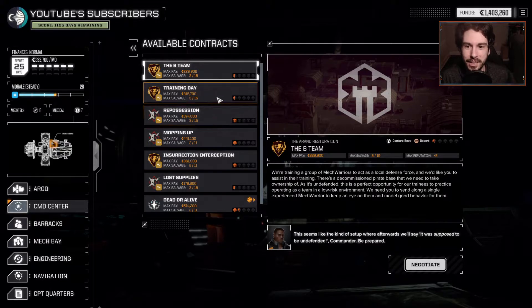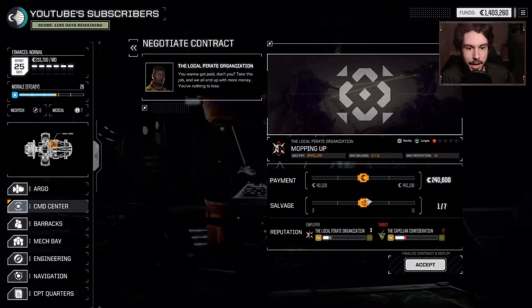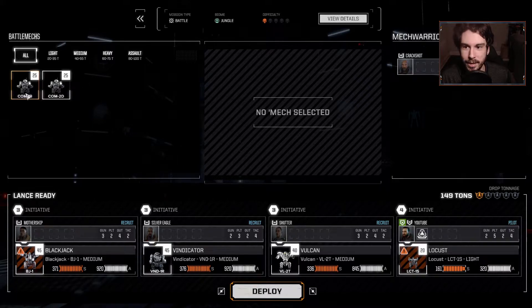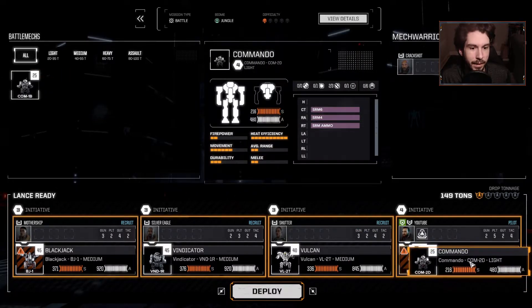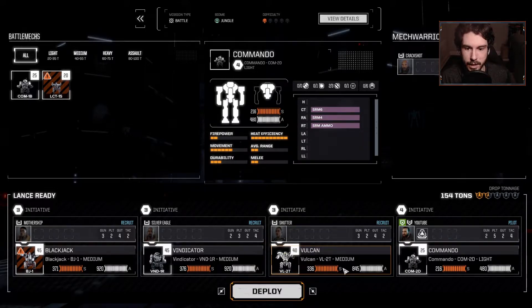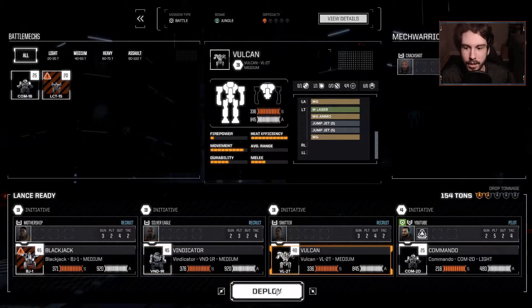Just got done playing three hours of this on stream. If you are not following the stream, I highly recommend it — it's a lot of fun. We're naming the pilots after people on the stream, letting people name the mechs with Runt Coin, all that good stuff. We also ended up getting a Vulcan on stream, and a small coil — a small coil on a Vulcan is so good, dude.